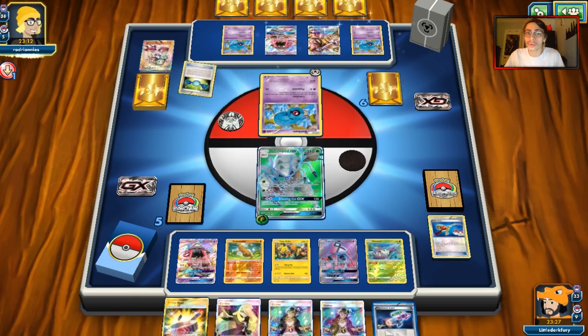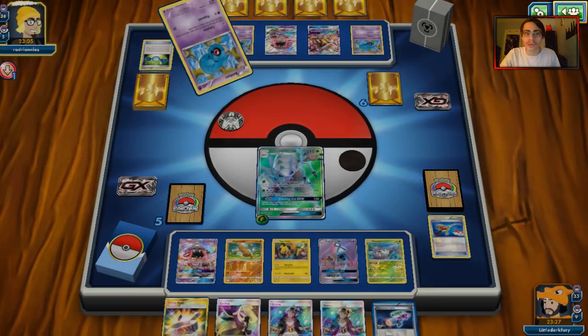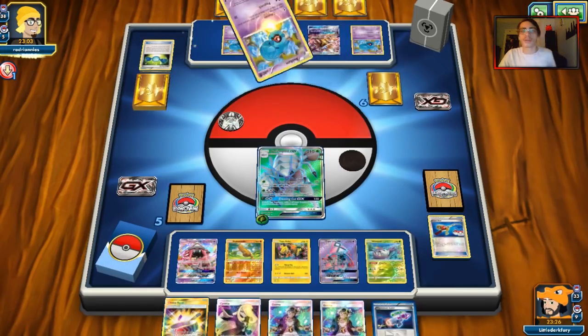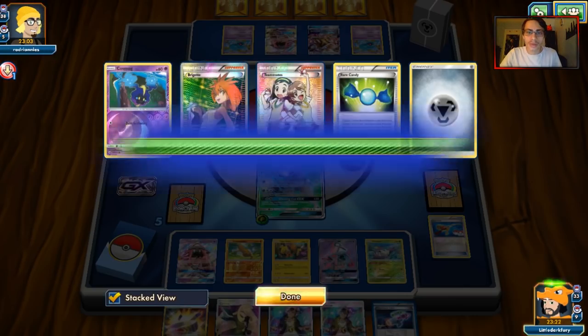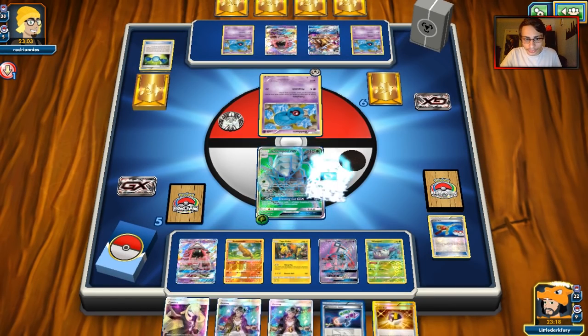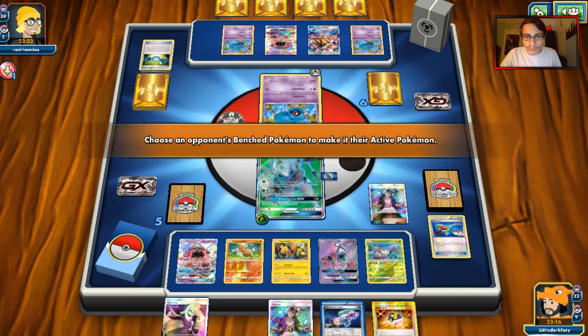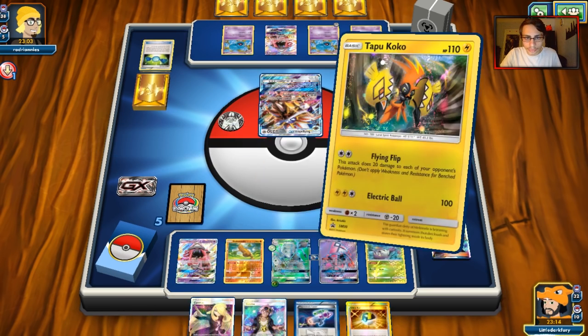My game plan was to take out those Solgaleos, prevent the one-shots, then force the Acerola game and run him out of Max Potions. Unfortunately that didn't happen because of unlucky prizes and poor draws toward the end. But that will wrap today's video — if you enjoyed, make sure to leave a like, subscribe — we're on the road to 3K subs. Thanks for watching, have a good day, and peace out.